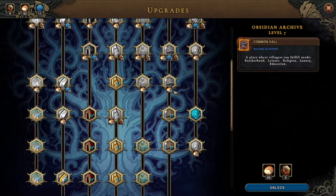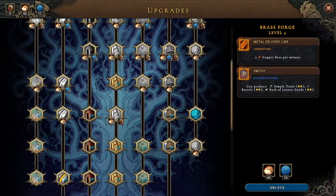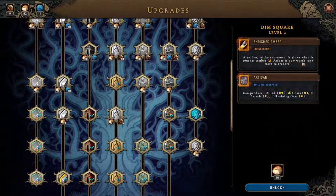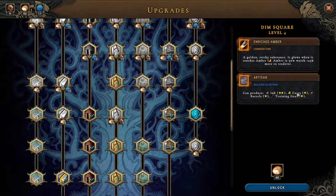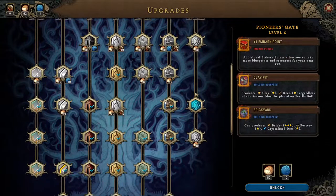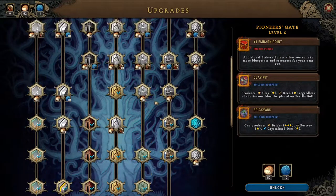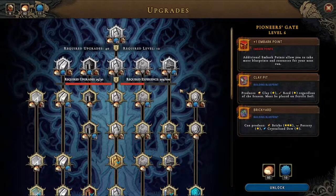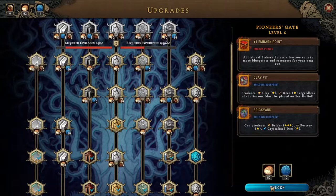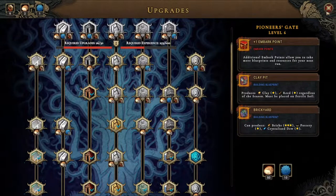Enriched amber, golden sticks right now worth 25% more for traders — that's pretty good. And the artisan can produce ink, coats, barrels and training gear — that's pretty good. But I think we're going to go for this guy. It does mean that we're skipping a few things but I don't think that matters. We're going for the clay pit and the brickyard, and not least the plus one embark point.